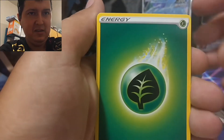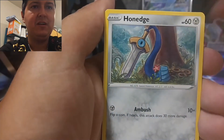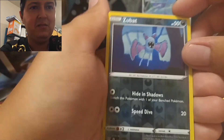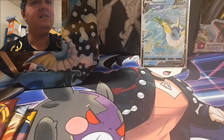Here we go with the Battle Styles pack. We got a leaf energy, Weepinbell, Dedenne, some trainers, Electabuzz. The reverse is a pretty cool Zubat artwork, and a Phanpy non-holographic rare. Nothing great in the first pack.